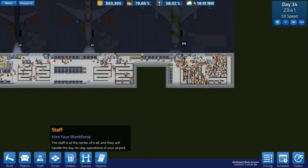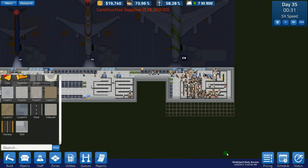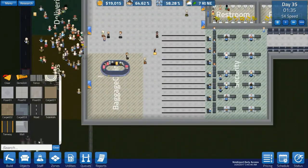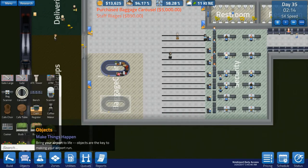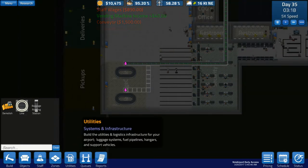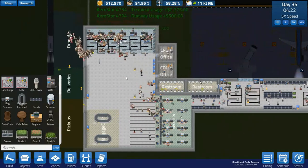All right, we need to extend that, I think. Then we'll arrange those queues to be a bit longer. Possibly for security we might need another baggage carousel — that seems to cope. Put one down — utilities, conveyor, something like that. That should get it all done. Should help. Ticketing — look at that, those people in that bus.